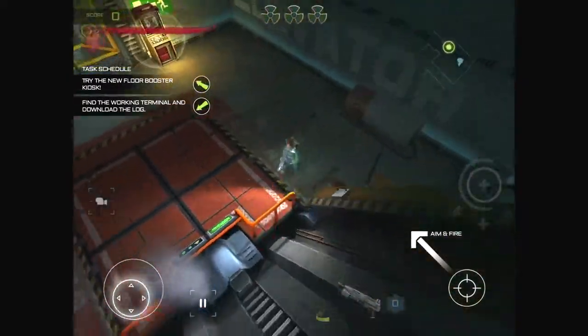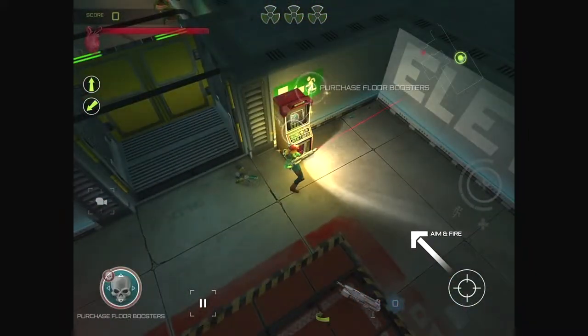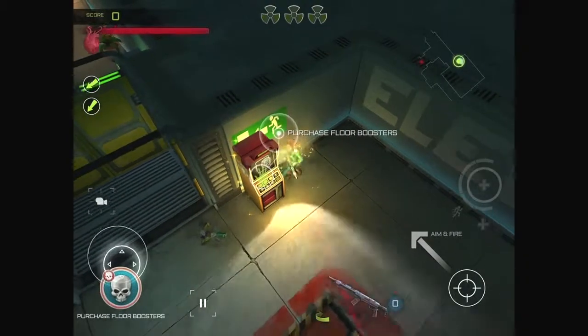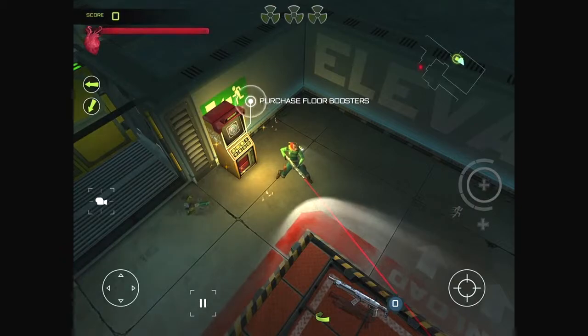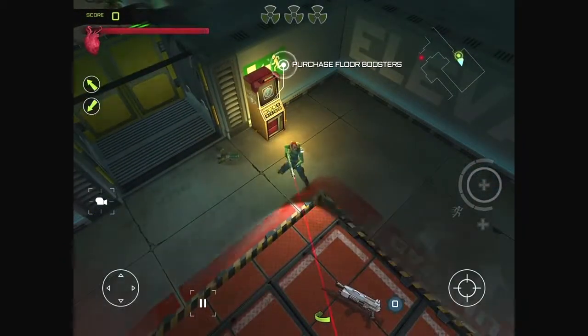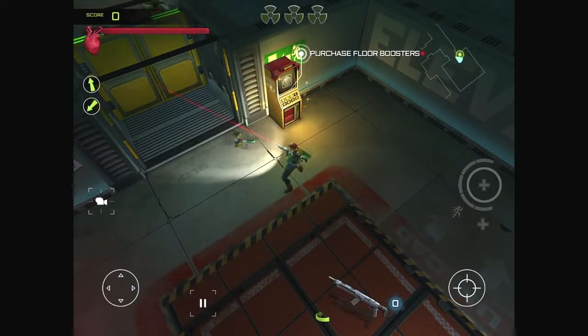Kind of a 3D top-down shooter - dual stick shooter. I purchase floor boosters. How do I activate? I'm just tapping the button for fire - seems to just switch your gun.